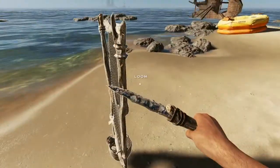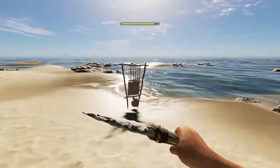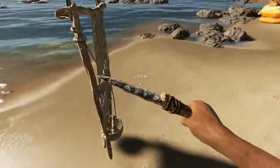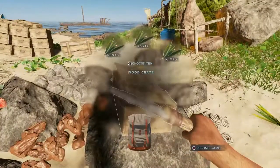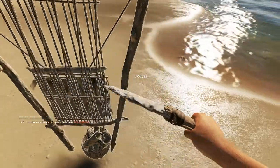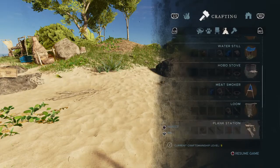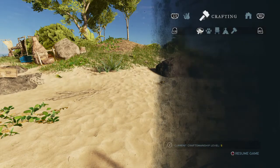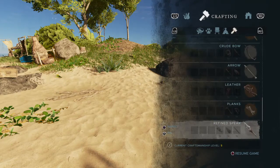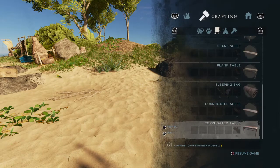The loom looks like this - you can place it against rocks. As soon as you build the loom you'll see there's no way of interacting with it directly. The reason for that is you need to get your items first. For example, with fibrous leaves you come to the loom and craft it into cloth. I'm pretty sure cloth is the only thing you can craft through the loom, but maybe in the future they will add clothing and give it more uses.